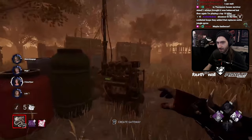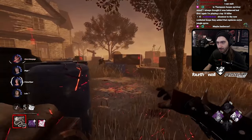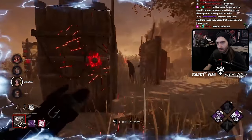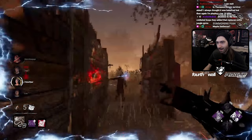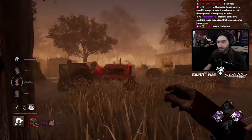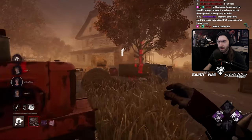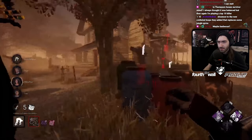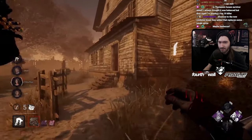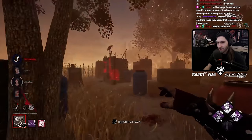She wasn't near anything — you could have just hit her. The window on the porch is on the other side; that'd be her closest resource. Why are you carrying them away from the Pain Res? Why are you carrying them away from the scourge hook? You actively took him away from the scourge hook. You only have one slowdown and you're actively choosing not to use it. That's really bizarre.